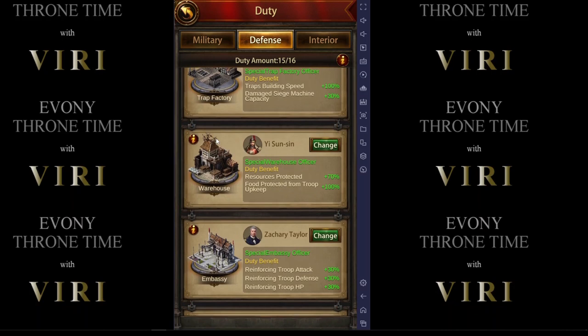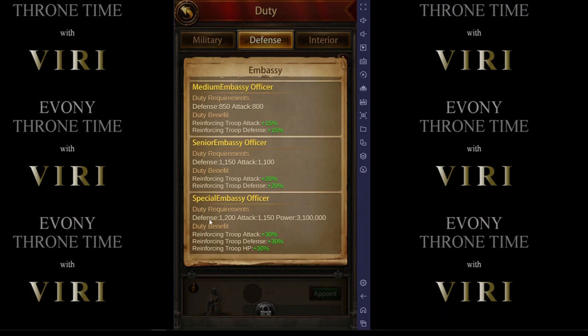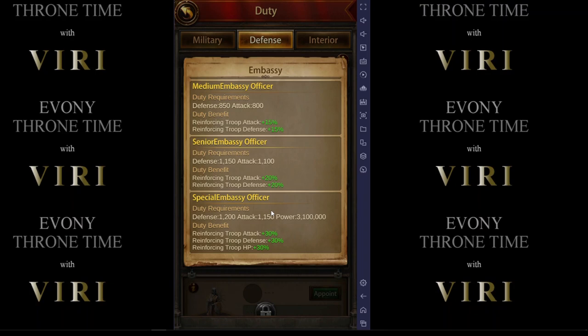On a normal building — could be embassy, warehouse, trap, anything — that you've placed a general, all of them, every single one of them, have required you to have a cultivated defense, attack, leadership, or something at a minimum number. A special embassy officer requires 1200 defense and 1150 attack on your general, but it also requires a minimum power level of 3.1 million.